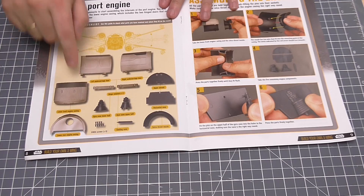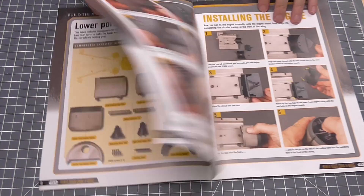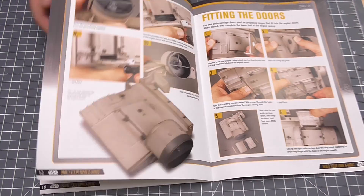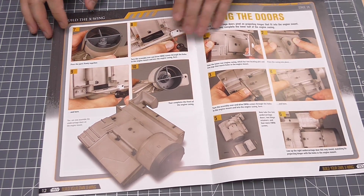I know I'm behind everyone on this and I'm plodding along, but we are building another wing. We have done that before — this one's slightly different though, because this wing seems to have hatches on it. We have got an awful amount of pieces in this one, and just like last time we're going to be assembling the engine parts to go in the base. This time, once they're all fitted together, we're going to be sorting a hatch out, which is really weird — we didn't have that in the other wing.